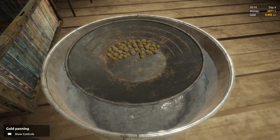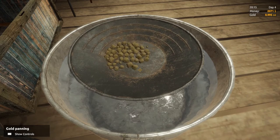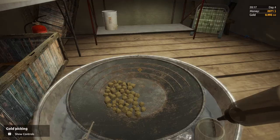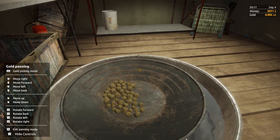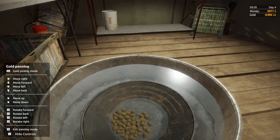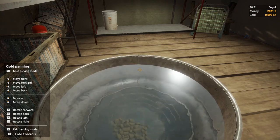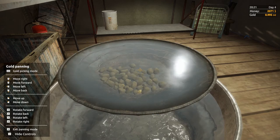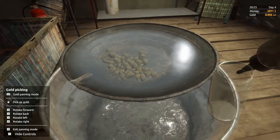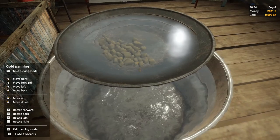Pick up your pan and you've got the little circle showing where to put it. Press E to use. Now we see we've got all the dirt in the pan. If you press Z, shift, then Z, it will show the controls — move right, forward, left, back with your mouse. Left mouse is down, right mouse is up. Then WASD to move it around, and press Shift to go to the gold picking mode.